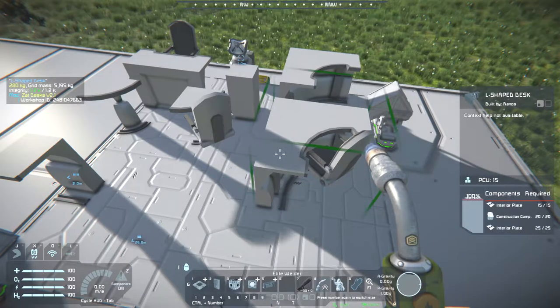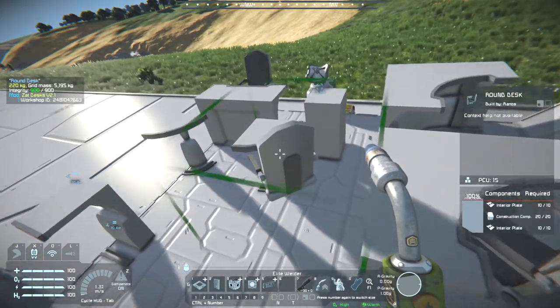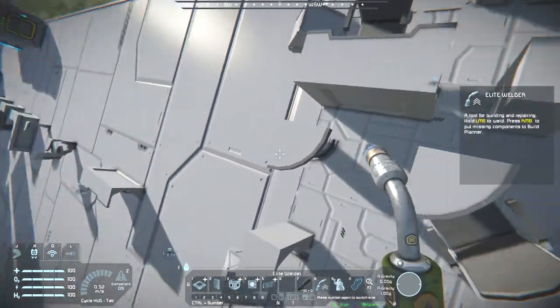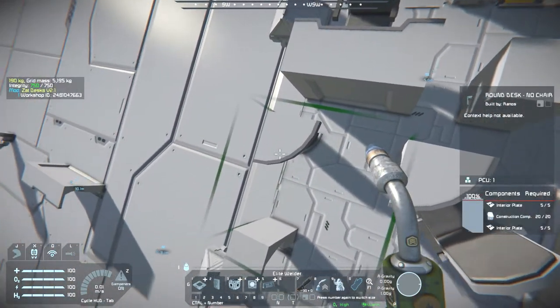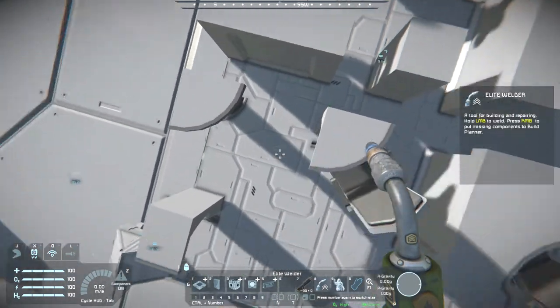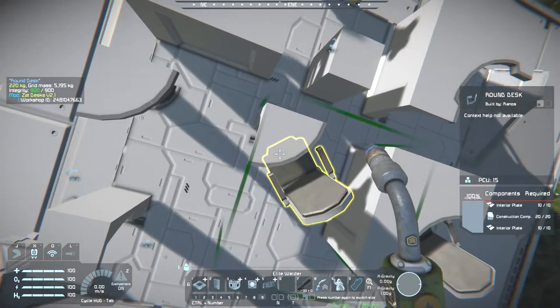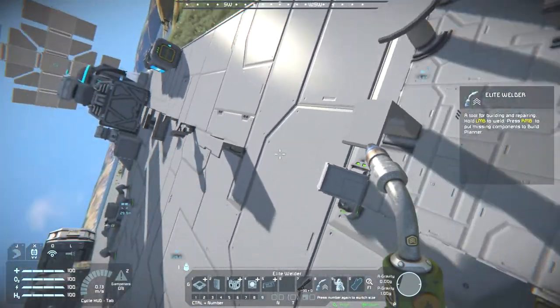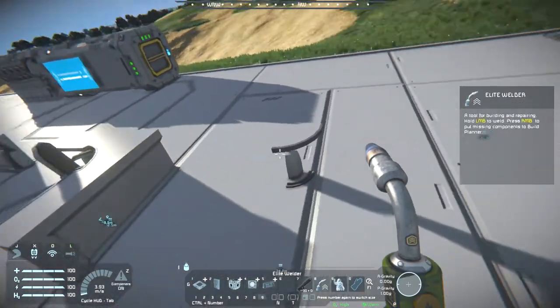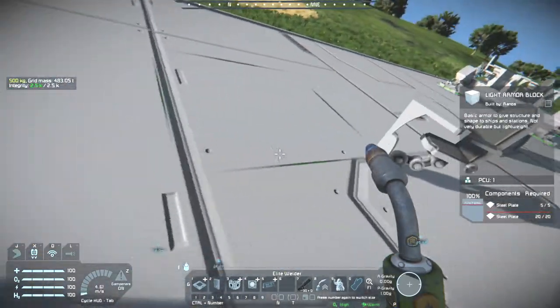The build cost is just interior plates and construction components — quite a few with some of them, but some are just 5 interior plates, so it's cheap. The ones without chairs use fewer interior plates than the ones that do.